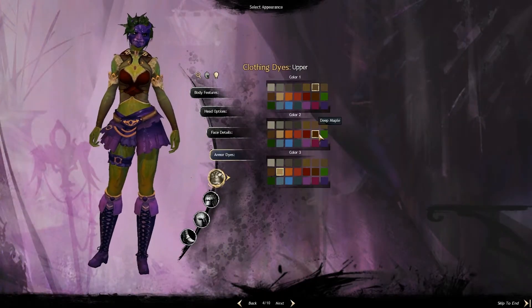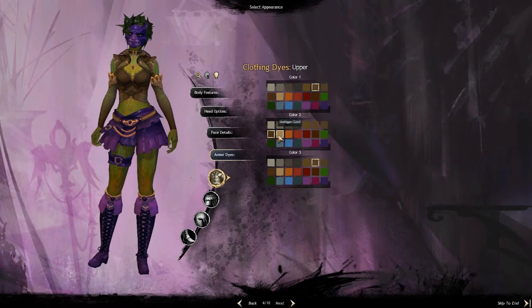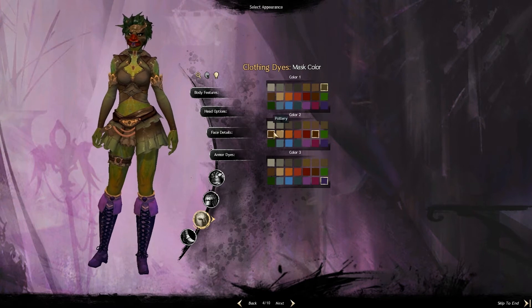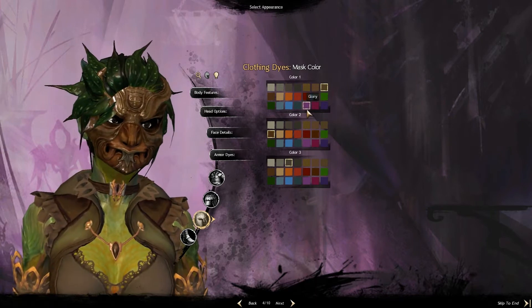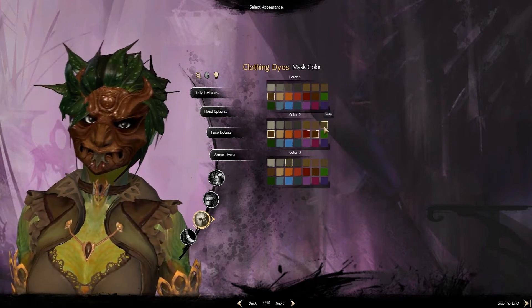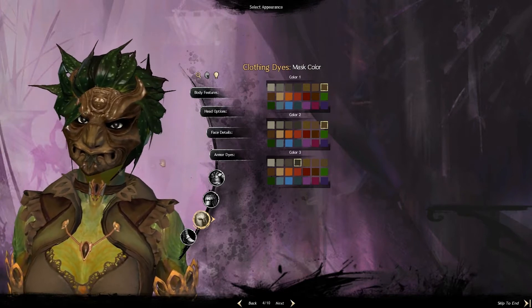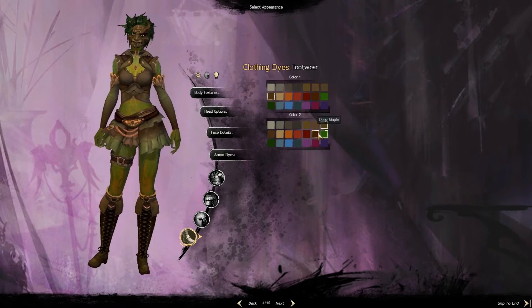Then it's on to the clothing dyes, where you can customize the different colors of the clothes you're wearing. That means you can customize how your equipment or armor will look whenever you wear it. In theory you can make it all pink, which would look quite weird. But other than that, it's pretty cool how much you can customize. I really like the character customization in general — it gives you a lot of options and it can really make your character very personal.